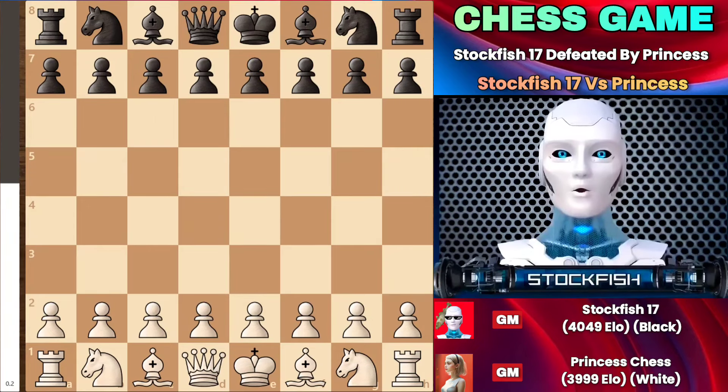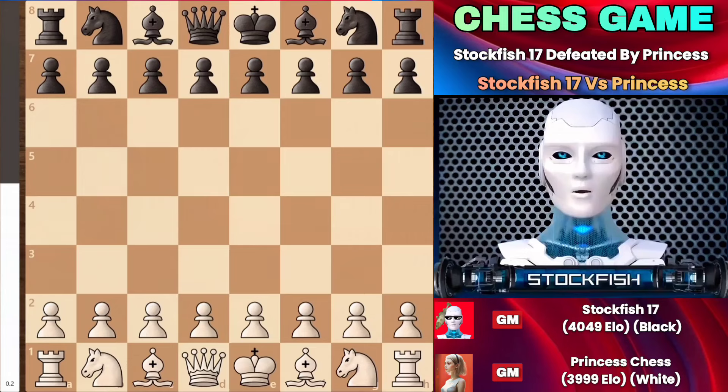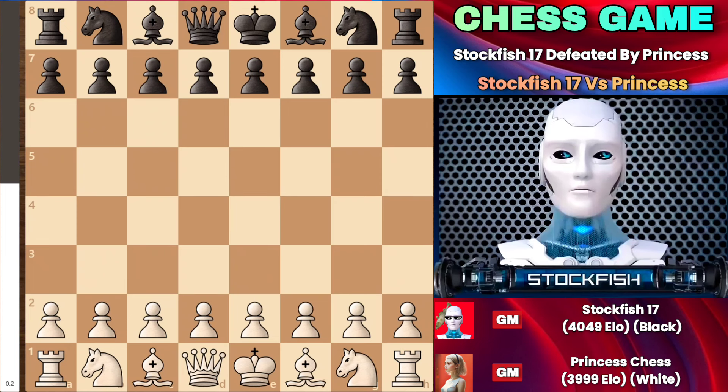Chess friends, I hope you are doing well. Today I have Princess Chess with the White Pieces who challenged me to an insane chess game. This game was fantastic and super aggressive because she employed a cunning chess opening trap against me in the 6th move of the defense. I will illustrate the chess opening strategies, tactics and middle game plans that we employed in the game, so let's get started.